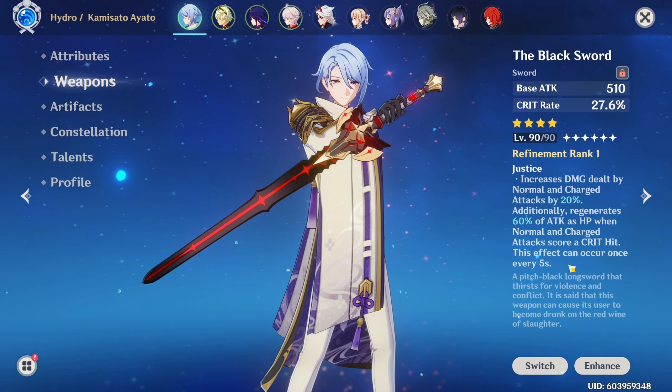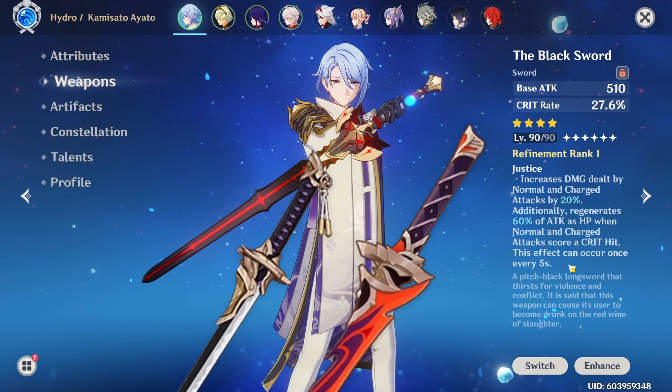Most spenders can give him the Black Sword. Unfortunately, free-to-play players have to make do with the Inazuma craftable or the sword from Kazuha's story quest.